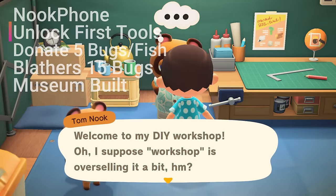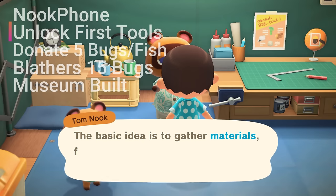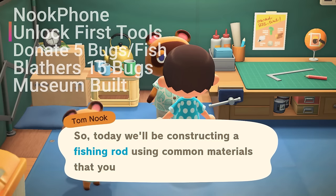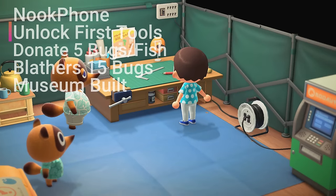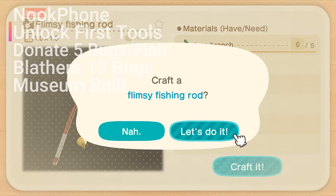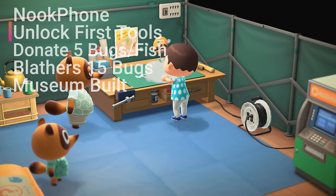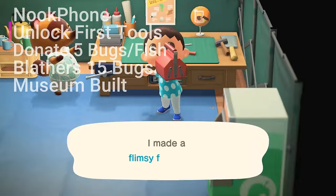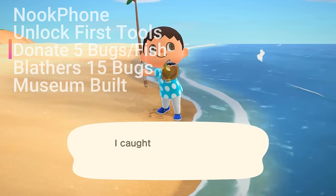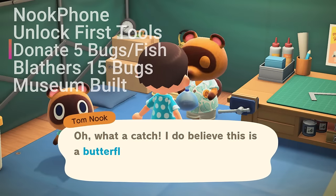Head over to the resident services tent and speak with Tom Nook to participate in his free DIY workshop. After you've completed the workshop, he'll give you the flimsy fishing rod recipe. And then just as soon as you've crafted the flimsy fishing rod, Tom Nook will give you the recipe for the flimsy bug net. Now you've got a couple of tools to catch bugs and fish. As you donate more bugs and fish to Tom Nook, you'll progress very rapidly towards the museum construction.